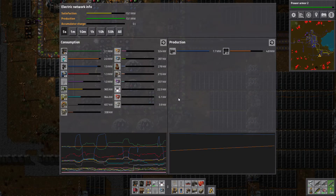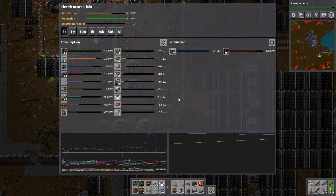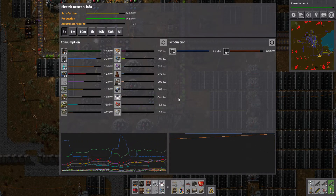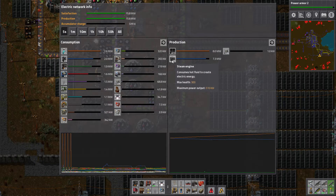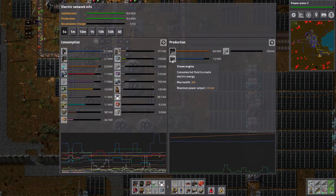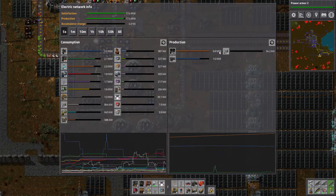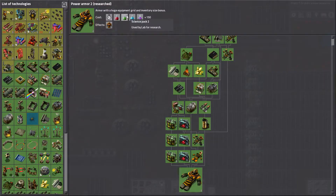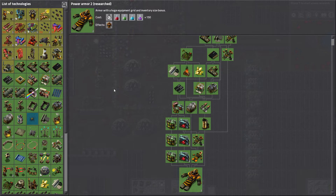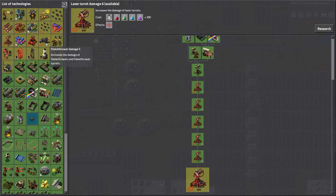That's bad - I've got a lot of solar panels but it's nighttime so obviously not producing much. Satisfaction for smelters is quite high, ramping up now with steam engines at 7.2 megawatts. Accumulators have kicked in. Now it's getting daylight, so that's good - 10 megawatts peak satisfaction. And we've just researched Power Armor 2.